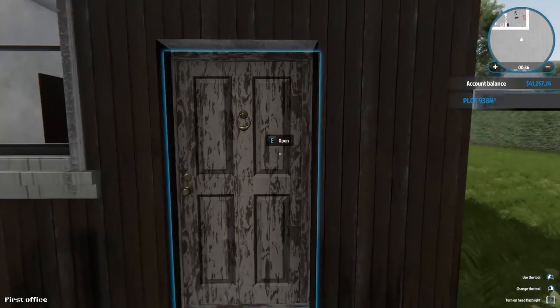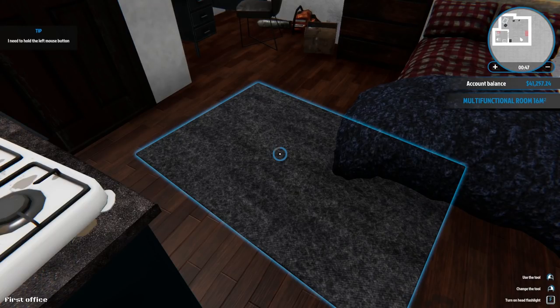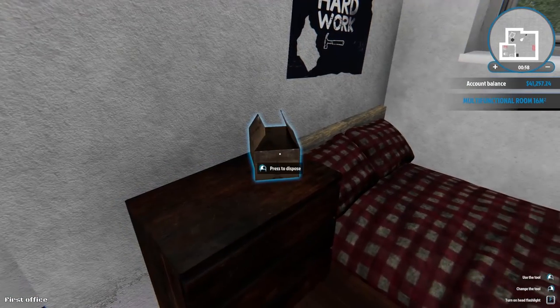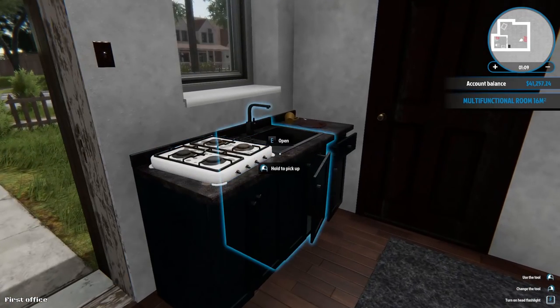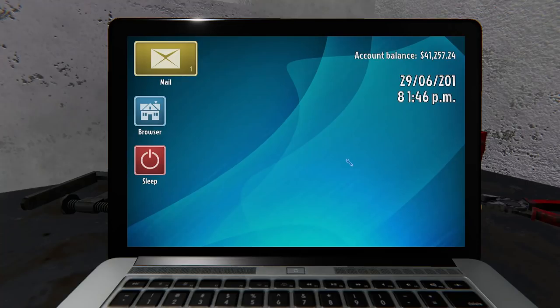It's time to check emails on the laptop. I can hold to pick up and press to place and turn things around to make the mat on my floor a bit tidier. Press to dispose — I can just pick everything up and dispose of them. The laptop will allow you to find jobs, buy houses, and switch between them. I can't afford to buy a house yet. It looks like I already have my first email.